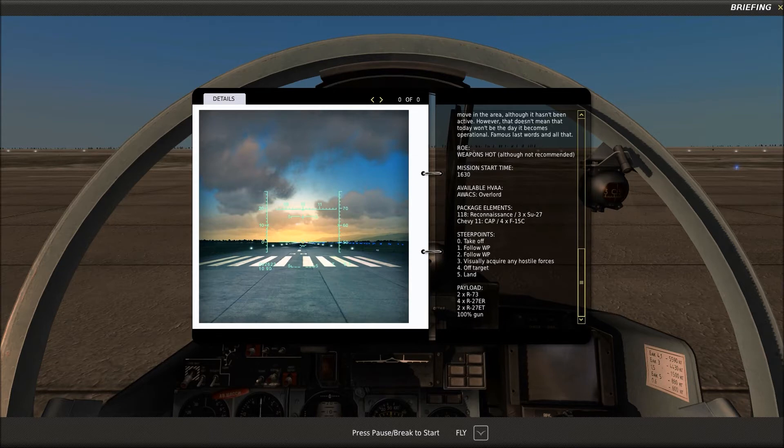The plan is to take off, follow the waypoints, visually acquire any hostile forces around waypoint three, get off target around waypoint four, and then land. If we run into any trouble, we've got some R-73s, R-27ERs, and R-27ETs with which to use. Alright, so are you ready? I know I'm ready. Let's get back to this beautiful bird and let's get to work.